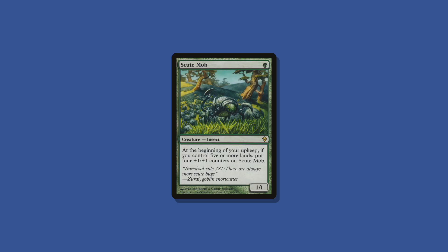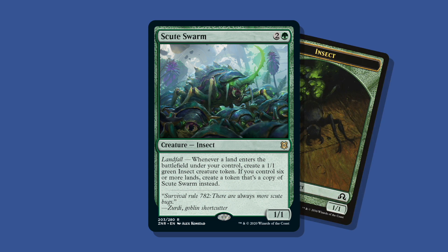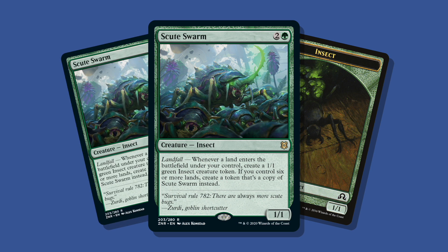That's right, Scootmob is back and there's even more of them. Scoot Swarm is 2 and a green for a 1/1 insect, and whenever a land enters the battlefield under your control, you create a 1/1 green insect creature token. But if you control 6 or more lands, you create a token that's a copy of Scoot Swarm.